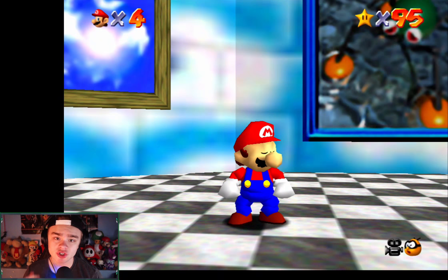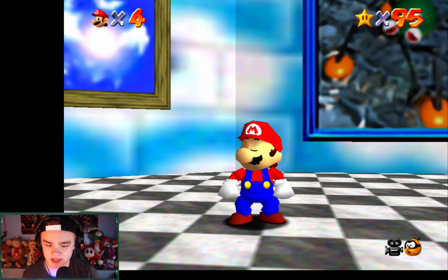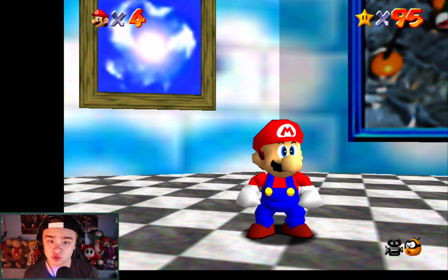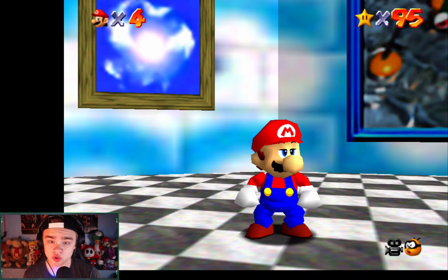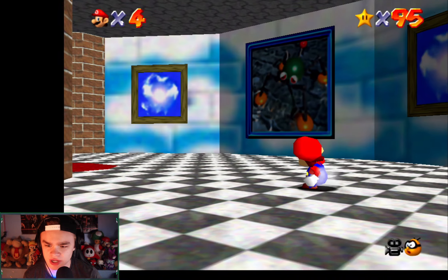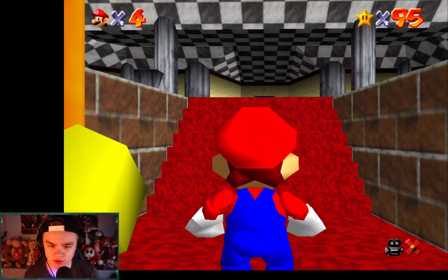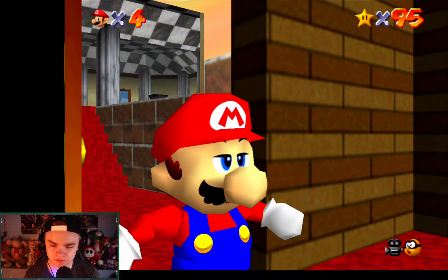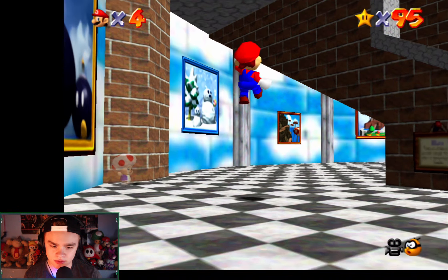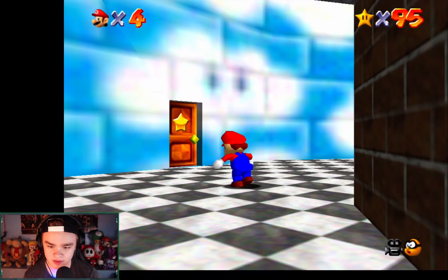Welcome back to Super Mario 64. Last time we completed Tall Tall Mountain, and today we are going to Tiny Huge Island. Looking through the rooms - that's the Snowman's Land one - but here it is.